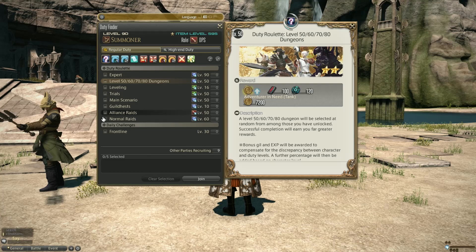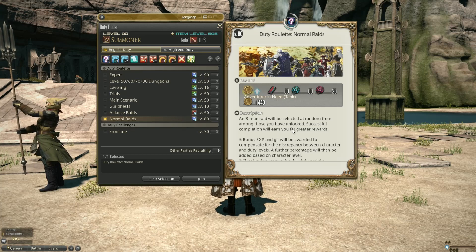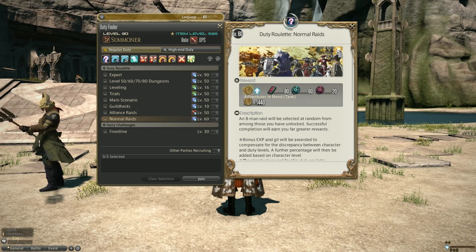You may end up getting less than a run of the Aetherochemical Research Facility, but given lower-paying dungeons are generally quicker, you're likely to benefit from it. The normal raid roulette gives 80 for the roulette and 0 to 20 depending on the raid. Worth a punt, though if you get unlucky on the raid and group, it may not be worth your while given the time it takes.